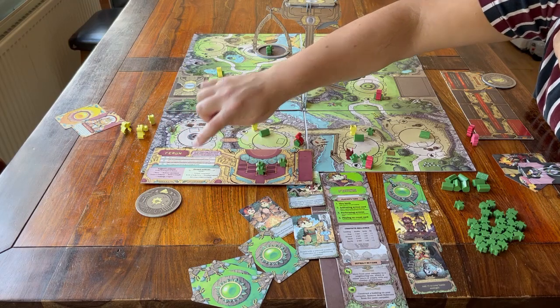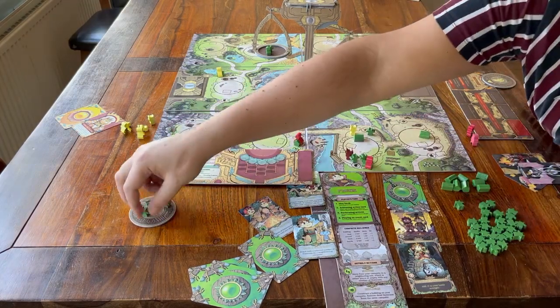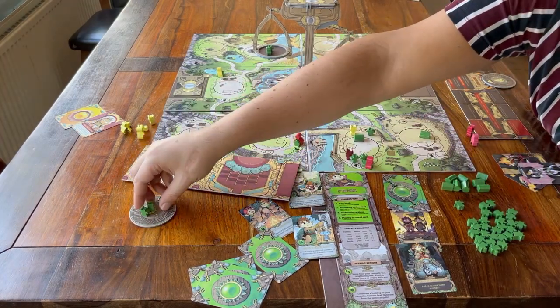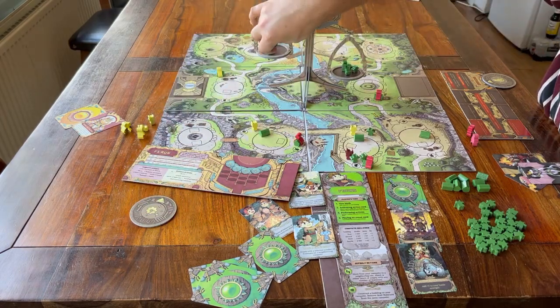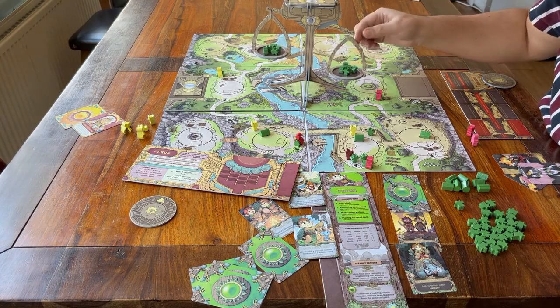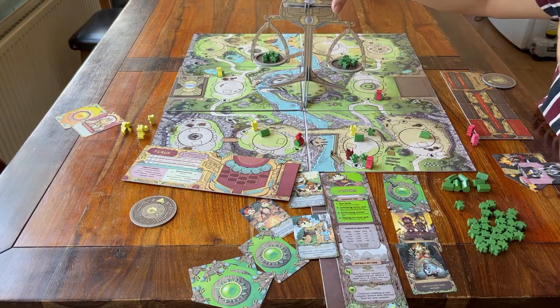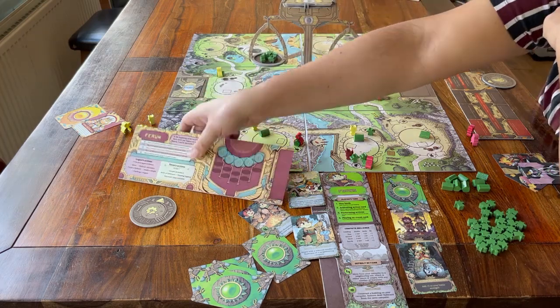End your farin turn with step four. Just like the dragons, you can place souls from your disc onto the scale. But as the farin, you can place up to three souls there. If you place at least one, you can take the top event card and place it face down in front of you without looking, and you can use that the same way the dragons can.